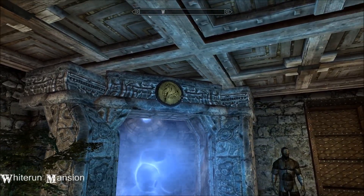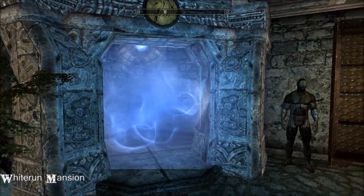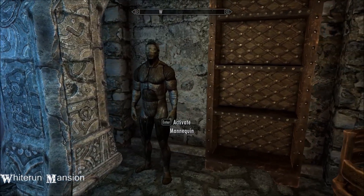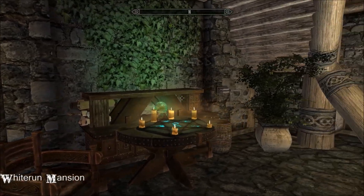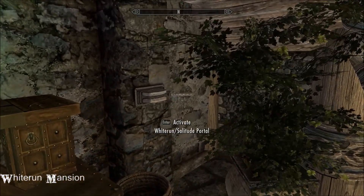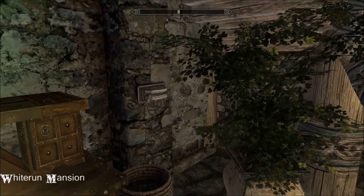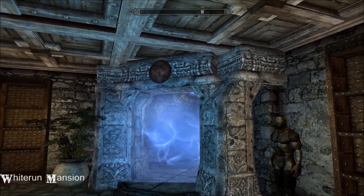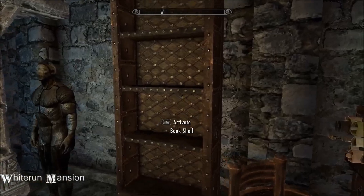You can see the Whiterun shield there at the moment - if I go through there it'll transport me away. But there's also another option, if I can remember where that lever was. Here we go. If you want to go to Solitude instead, you'll see the shield has changed, and you just step through the portal.